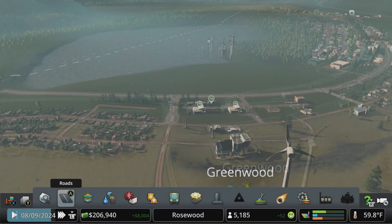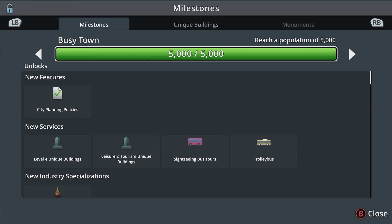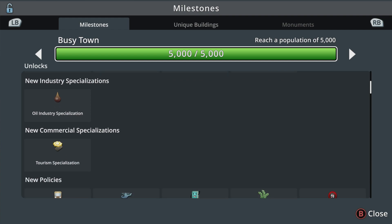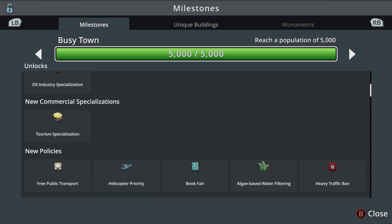We left off last episode. Let's pause and talk about what we unlocked at 5000. We've got some new policies, some new unique buildings. We're not going to do trolley bus because we just did tram, and we did trolley bus in the last city to focus on some of the Sunset Harbor stuff. So we'll do something a little different.